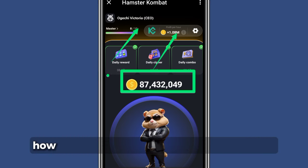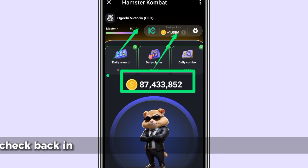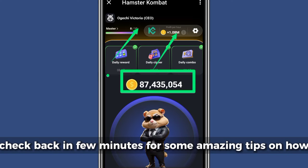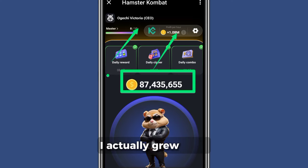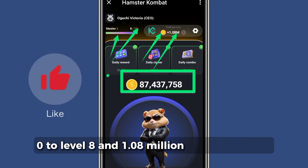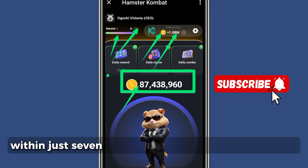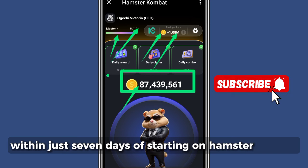Tell me your experience — how did you migrate in this tapping journey? And remember to check back in a few minutes for some amazing tips on how I actually grew from zero to level eight and 1.08 million profit per hour, within just seven days of starting on Hamster Combat.